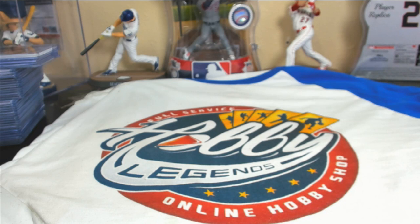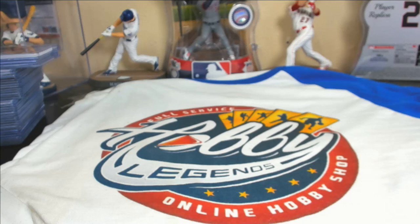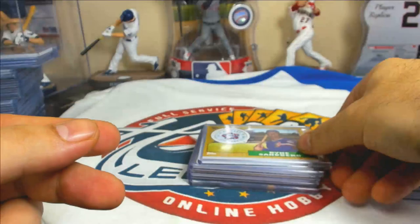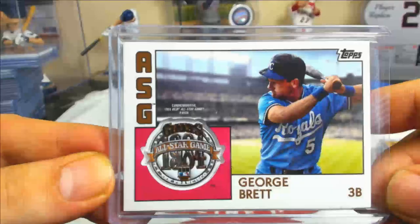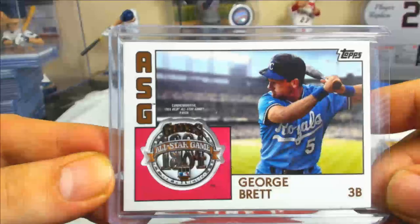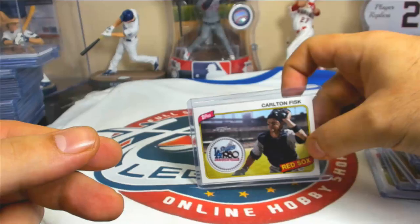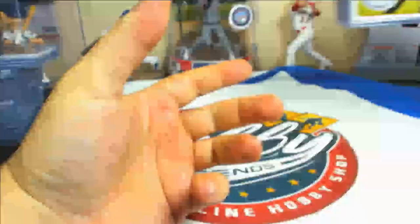Starting with the all-star game commemorative patches — pretty nice for the Robles spot. Nolan Ryan wasn't expected but nice to see. All-star game relics: 1980 all-star game patch Rod Carew, '87 Sandberg, '61 Killebrew, another Sandberg, Max George Brett, '84 all-star game in San Francisco, Ripken, Martin McGuire, '87 Costumes, Satchel Paige '53, and Carlton Fisk 1980 at Dodger Stadium. Those are the base all-star game relics.